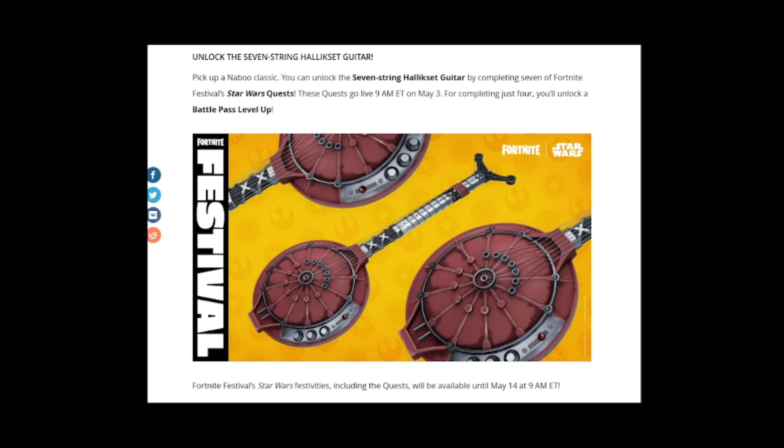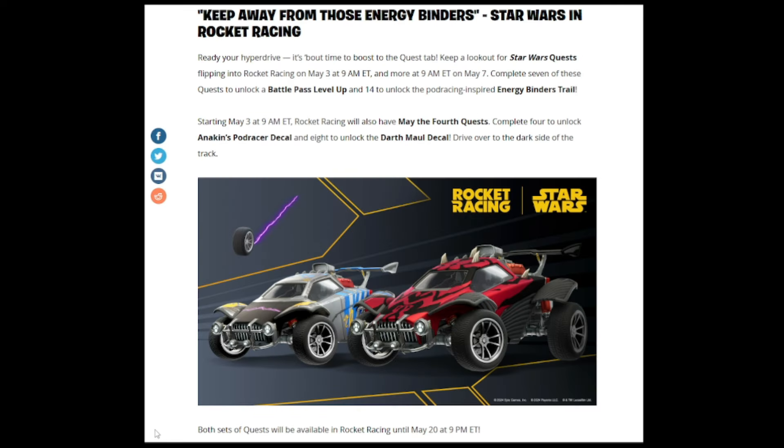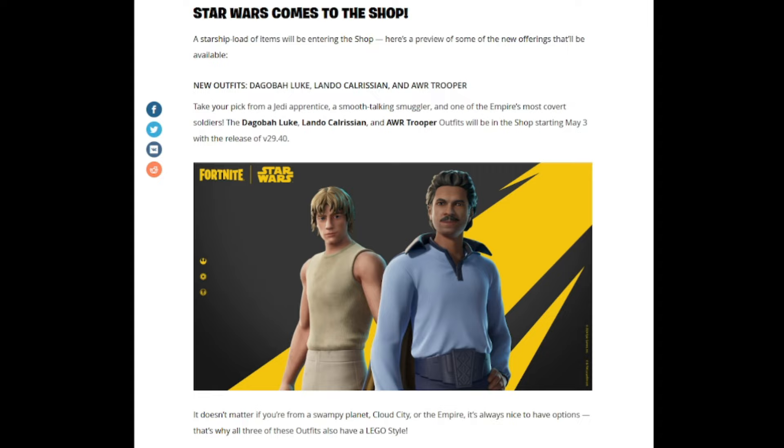Rocket Racing is included too — ready your hyperdrive and look out for Star Wars quests flipping into Rocket Racing on May 3rd at 9 a.m. Eastern, with more on May 7th. Complete seven quests to unlock a Battle Pass level up, and 14 to unlock a pod racing-inspired energy binders trail. There are also May the 4th quests: complete four to unlock Anakin's Pod Racer decal and eight to unlock a Darth Maul decal. Both quest sets are available until May 20th at 9 p.m. Eastern.